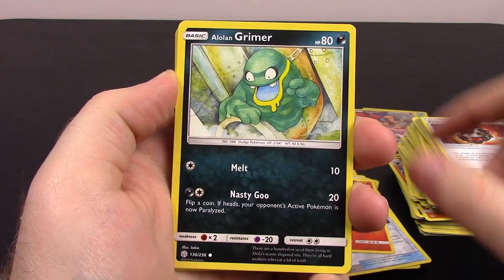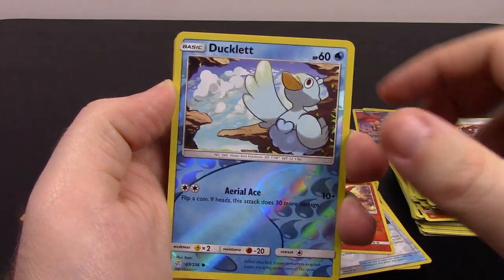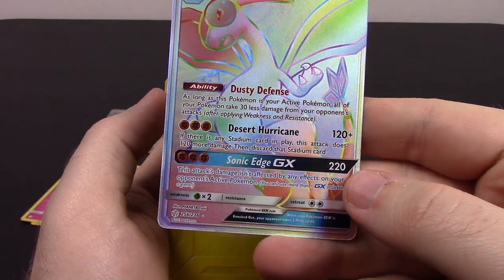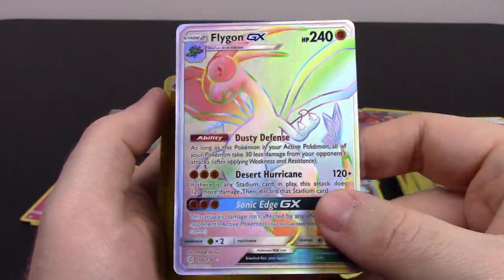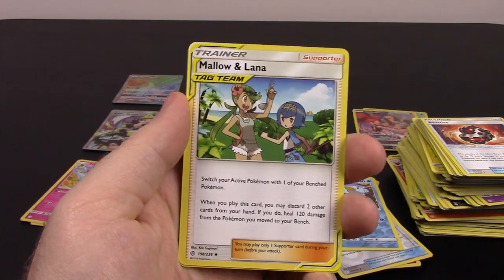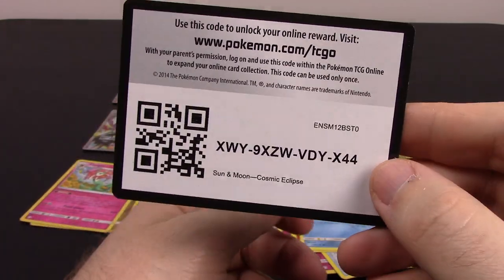Next up is Phantump, Alolan Grimer, Magnemite, Eevee, Flabébé, Ducklett Reverse Holo. Oh, and we got a Full Rainbow Rare — Flygon GX, 240 HP, Dusty Defense, Desert Hurricane with Sonic Edge as the GX — looks super cool. The Rainbow Rare looks awesome as always. Then Electric Energy, Mallow and Lana, Dusclops, and Professor Oak Setup with the code.